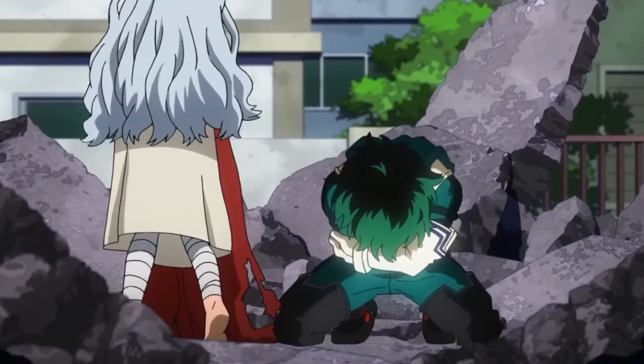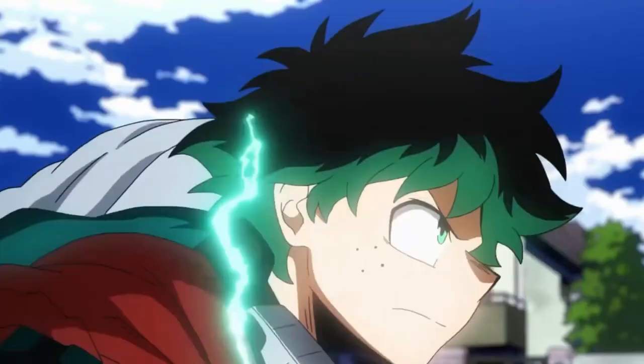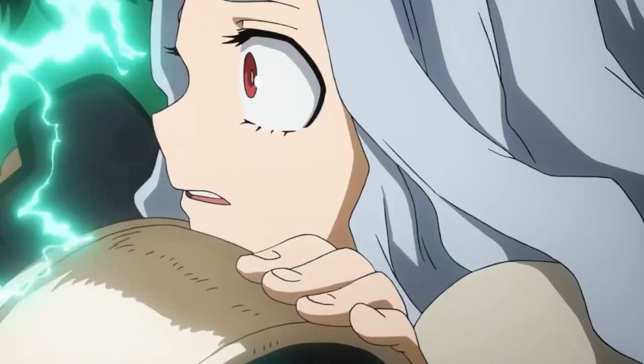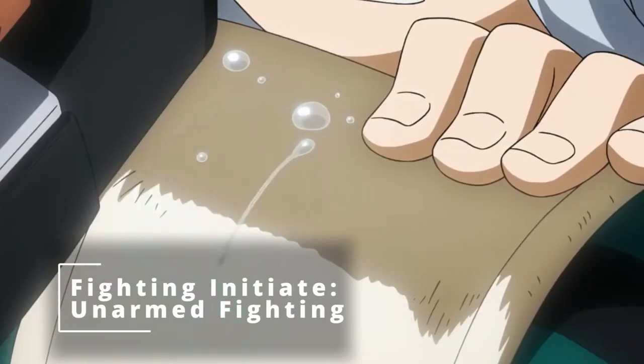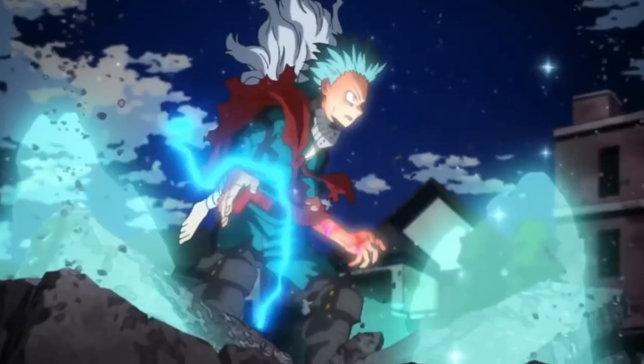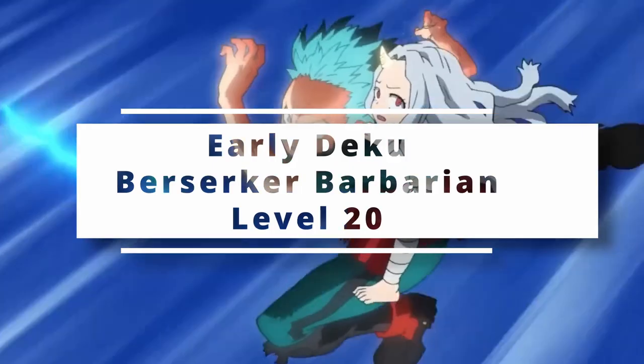That's pretty much all he can do at that level. To make sure you're actually doing that with punches, use that feat from being a variant human to pick up the Fighting Initiate feat and grab Unarmed Fighting so you can do plenty of smashes. That's a pretty straightforward way to go — just take Barbarian all the way through all 20 levels, but you will still be hurting yourself pretty frequently.